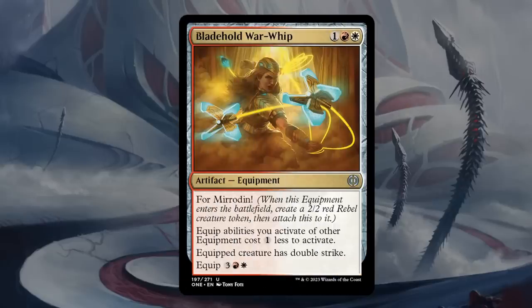Bladehold Warwhip is a three-mana artifact equipment at uncommon with the Formirudan mechanic — while not a creature itself, it comes with a 2/2 red rebel creature token, and the equipment attaches to that token right away giving it double strike. So we're paying three mana for a 2/2 double strike — not bad. It also says equip abilities you activate of other equipment cost one generic less to activate, which is useful. Even if the opponent kills the rebel token, you still have that one-mana discount potentially. Not the easiest to move around, but it will still discount other equipment. Gets at least a C+, though not quite B because it's quite pricey to re-equip, but double strike itself is incredibly powerful.